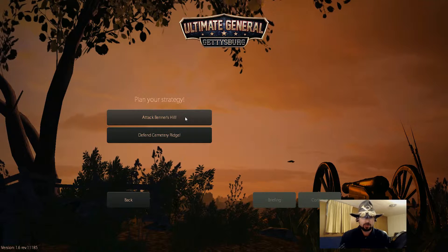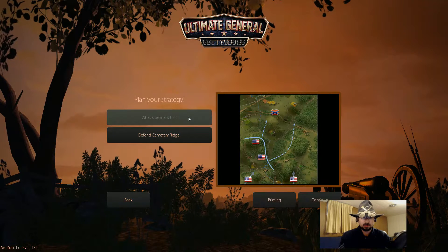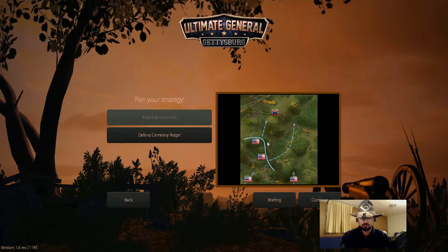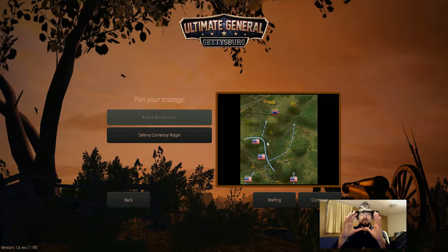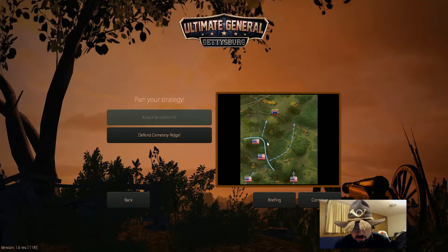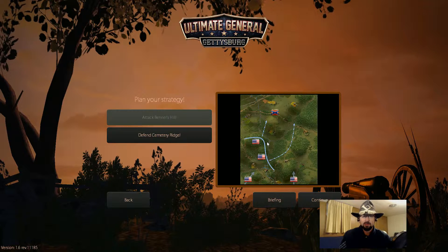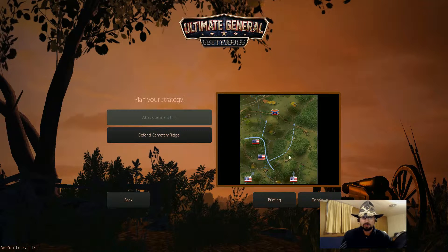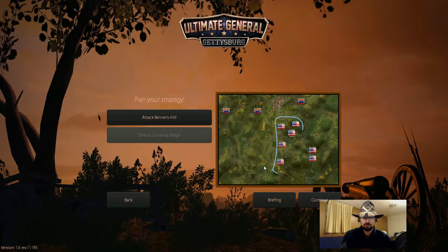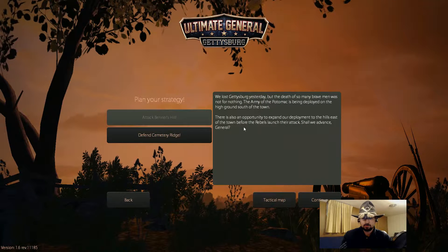So now we have two options. We can either attack Benner's Hill or we can defend Cemetery Ridge. If we attack Benner's Hill, we're moving the map to the east just a little bit, focusing over here. Or we can defend Cemetery Ridge, moving it over this way. Let's see the briefing.